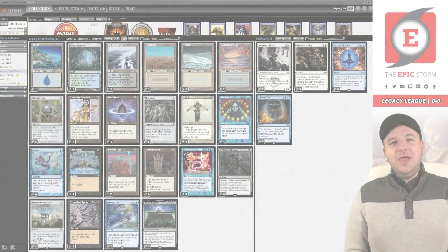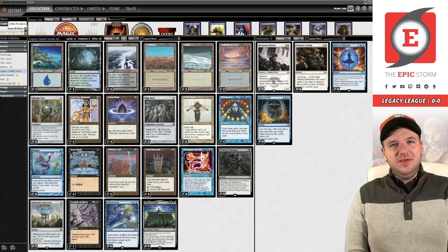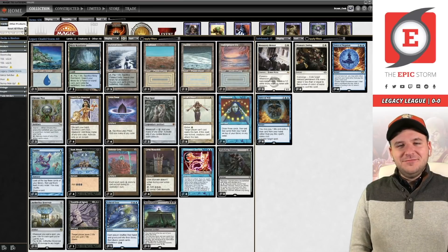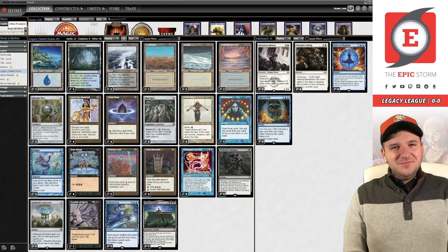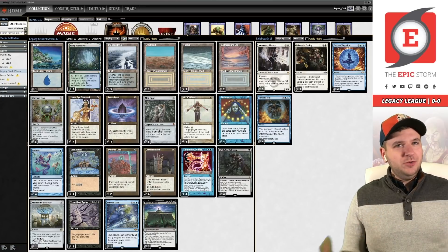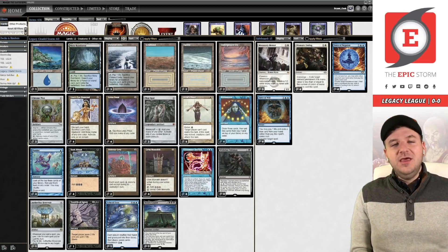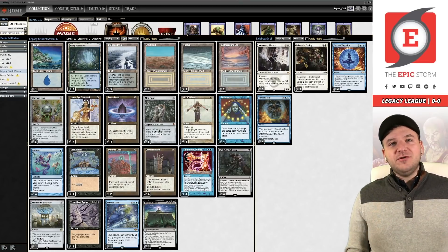Welcome back to The Epic Storm, I am Bryant Cook and tonight I am joined by Alex McKinley. We are pulling a donation deck from our regular contributor Andre — thank you Andre for another sweet Legacy deck. This is Esper Citadel Storm.